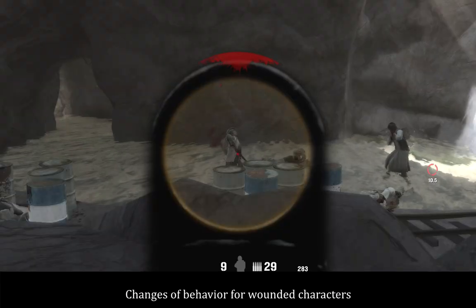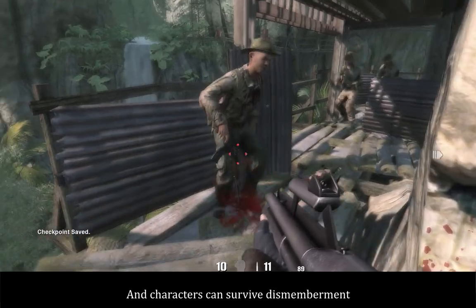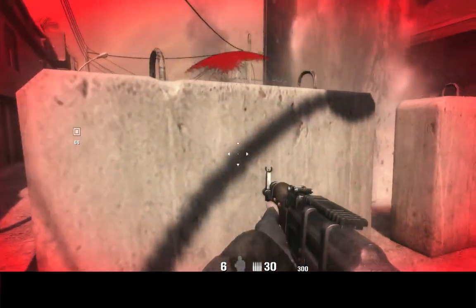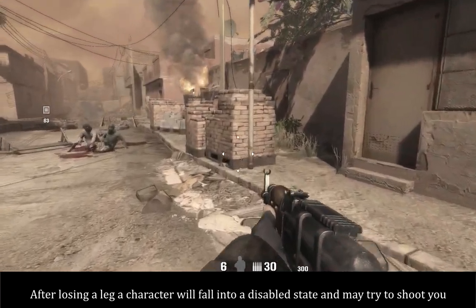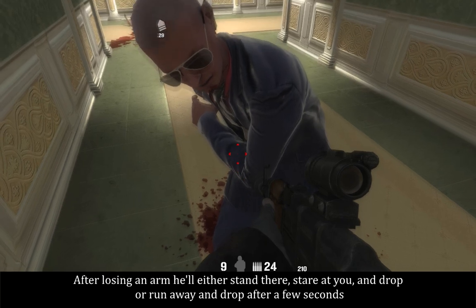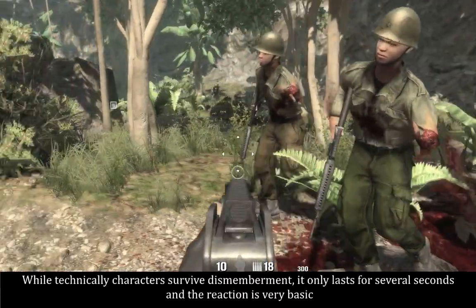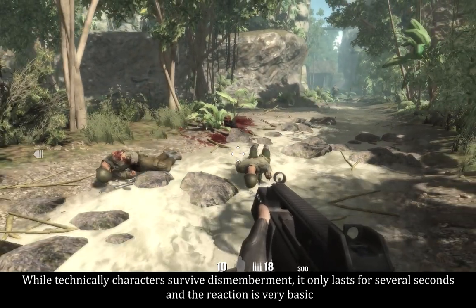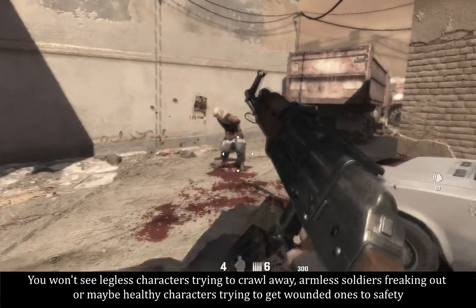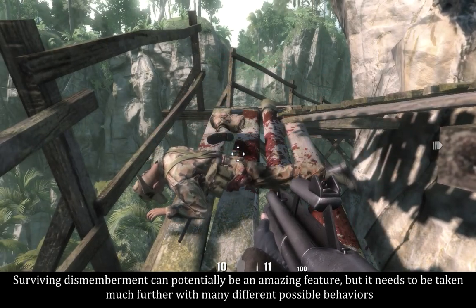You have response animations on impact, changes of behavior for wounded characters, death animations for shots in the throat and the groin, and characters can survive dismemberment. After losing a leg, a character will fall into a disabled state and may try to shoot you. After losing an arm, he'll either stand there, stare at you and drop, or run away and drop after a few seconds. While technically characters survive dismemberment, it only lasts for several seconds and the reaction is very basic. You won't see legless characters trying to crawl away, armless soldiers freaking out, or healthy characters trying to get wounded ones to safety. Surviving dismemberment can potentially be an amazing feature, but it needs to be taken much further with many different possible behaviors.